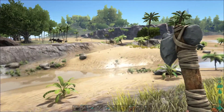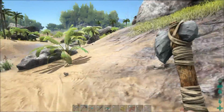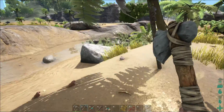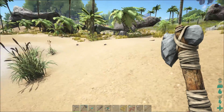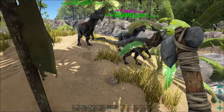Oh, look at all the Dillos! You can tell when they're Dillos versus anything else by mostly the way they run and their size. Dillos run a lot like raptors but they're just about a quarter of the size — that's how you tell.